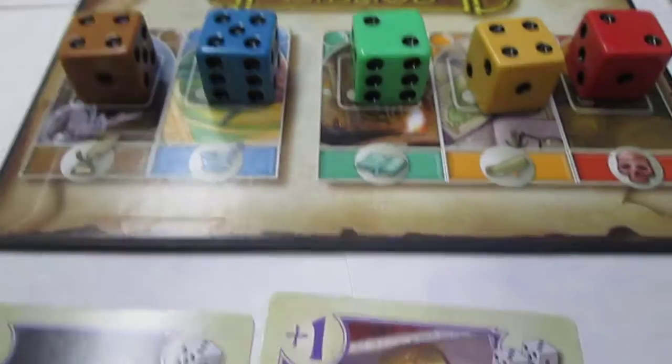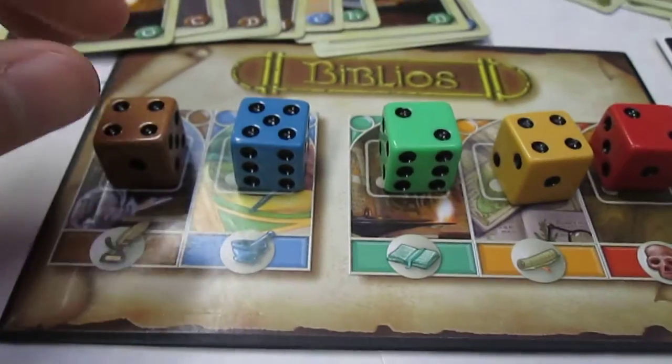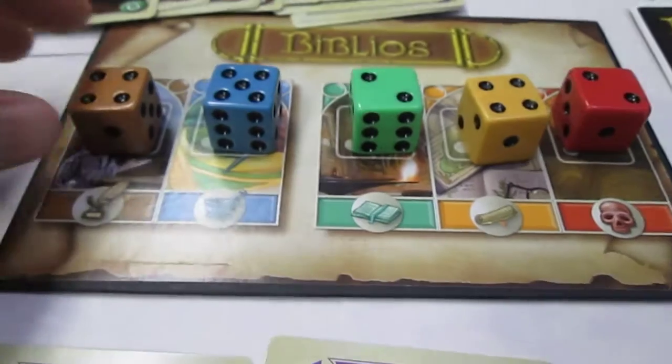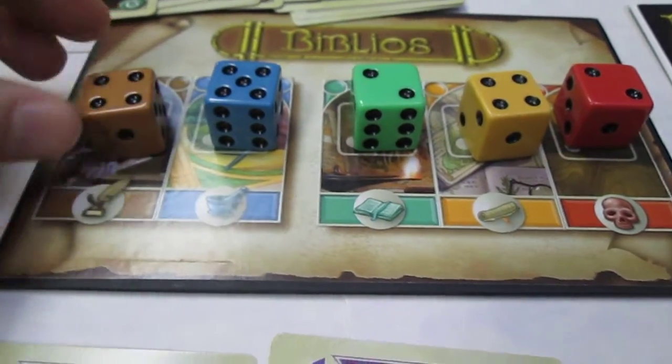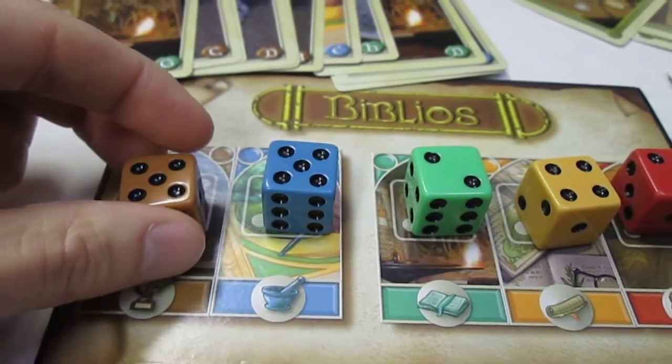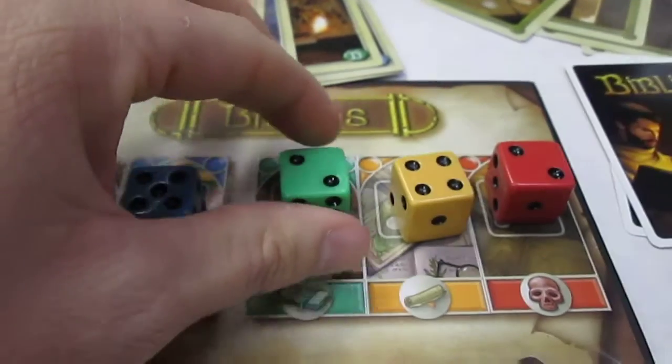During the action phase, you're going to try to get the most points in as many of these five areas as you can. You're also going to manipulate the dice to determine exactly what the value for those areas are, and you're going to add up yours versus your opponent's at the end.